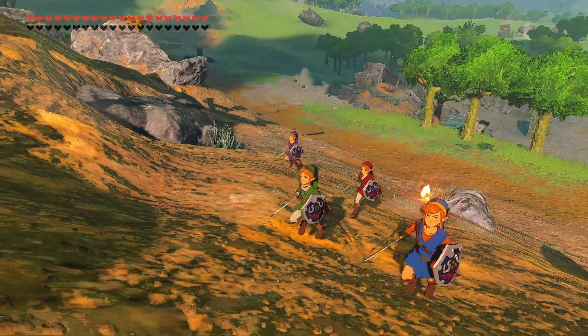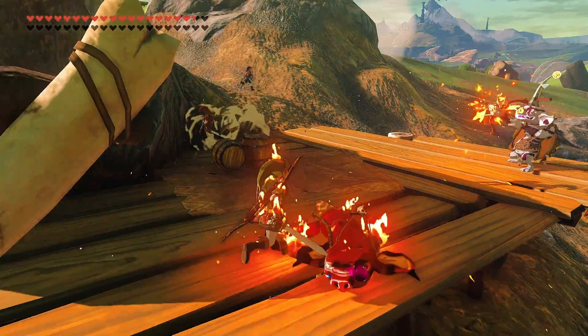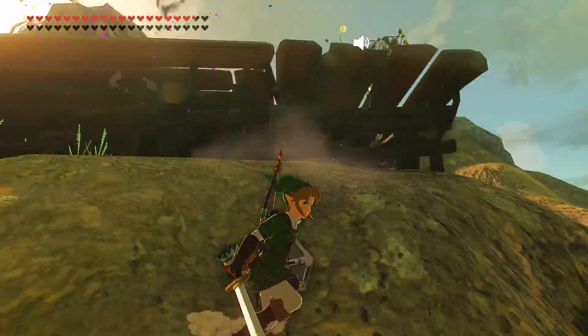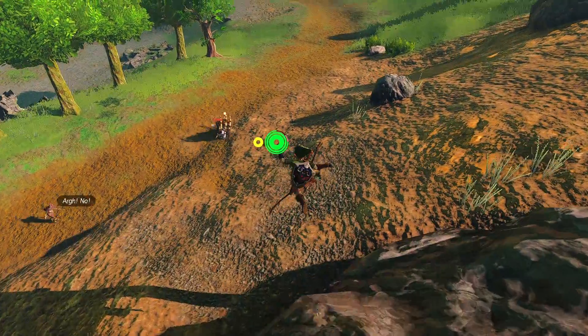We came here to chew bubble gum and be a subpar Zelda game, and we're all out of gum. Let's hit him with the Zaza Red. Okie dokie! Come on, just like that Red. There we go. I almost got the chain combo.